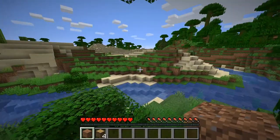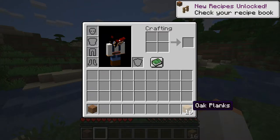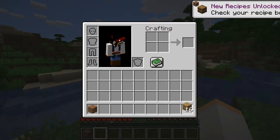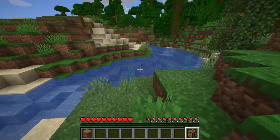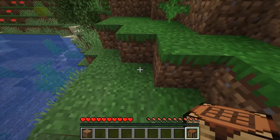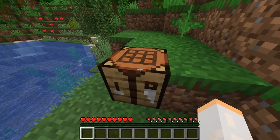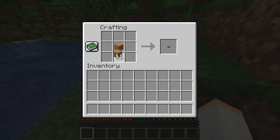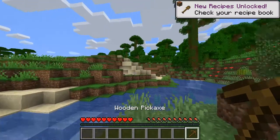You probably want at least four pieces of timber. Turn them into wooden planks by placing them in the crafting area, then shift-click to convert them all. Let's make ourselves a crafting table — left-click on it, then hold right-click and drag around. We've got a crafting table. You place blocks on the ground by right-clicking — just aim where you want it and hit right-click.